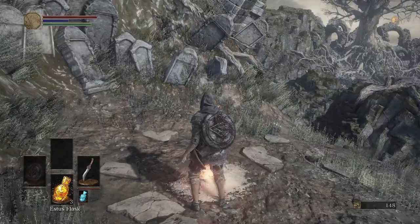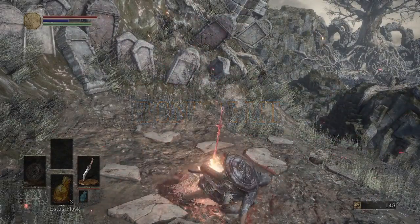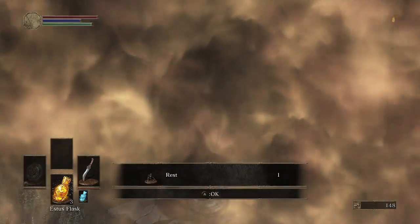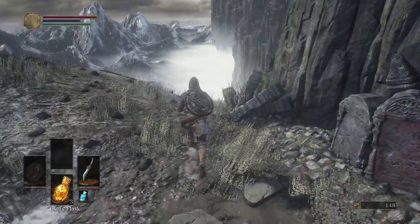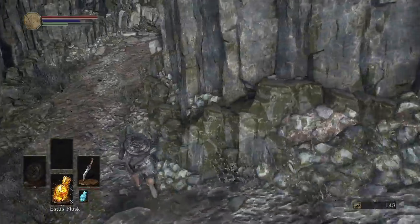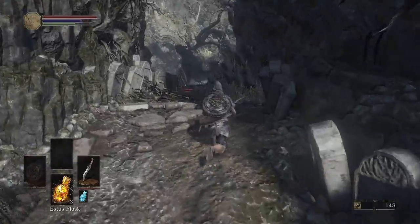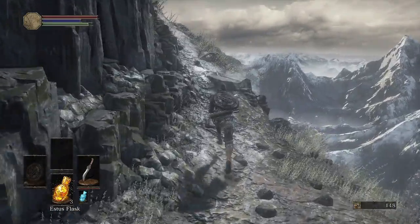So this is a bonfire. It restores your Estus — it restores your HP and FP once you sit at it. But it also respawns all of the enemies in the area. So if we come down here, as you can see the archer man is back alive yet again.